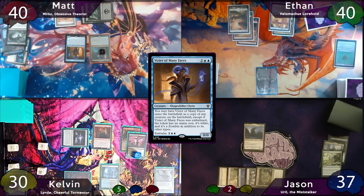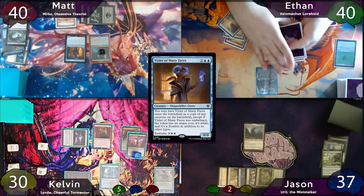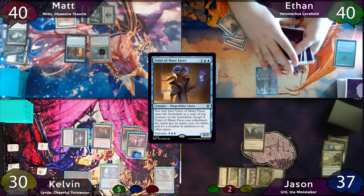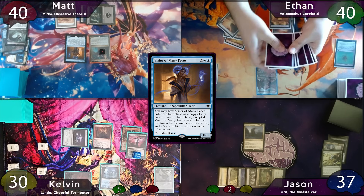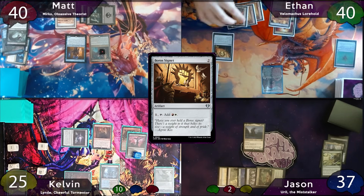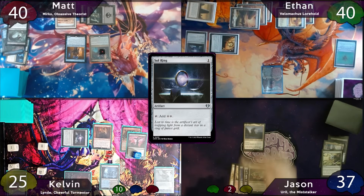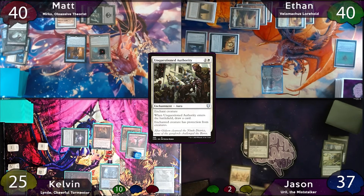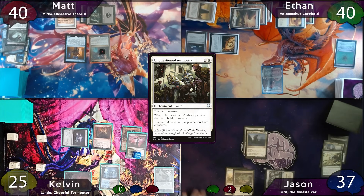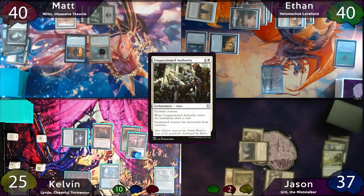On Ethan's turn, he moves to combat and swings for 5 commander at Kelvin again. Attack trigger — he looks at the top 7 cards of his library, but there's nothing he wants to cast, so he shuffles those 7 cards to the bottom. Kelvin takes 5 more commander damage. Post-combat, Ethan taps for 3 to cast Boros Signet, then another 3 for Sol Ring, then passes to Jason, who immediately casts Unquestioned Authority on Ural. When it ETBs, he draws a card and now Ural has Protection from Creatures. Jason then moves to combat and places 7 commander damage on Matt.